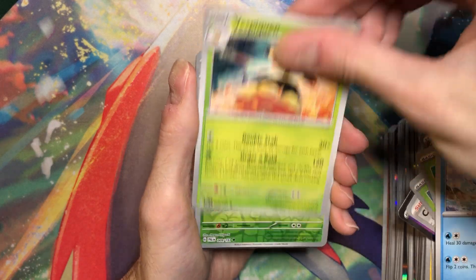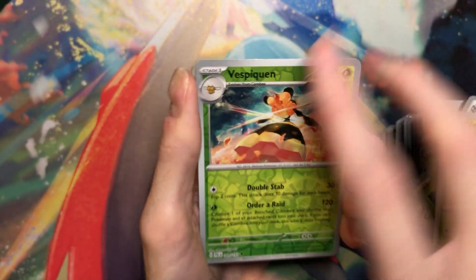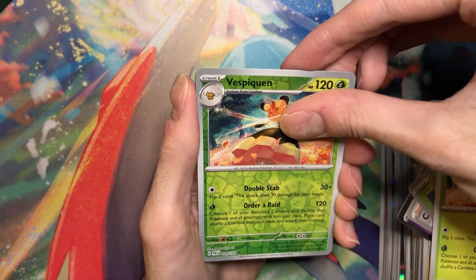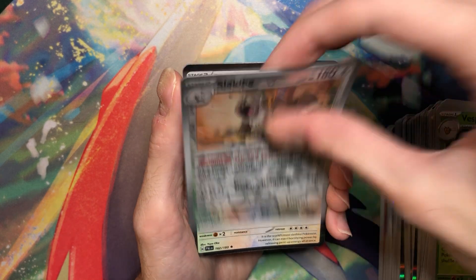Altaria, Azumarill, Vespiquen. By the way - notice that there's no second E there in Vespiquen. And they even had room to put the second E, there's enough space. But for some reason they just didn't. I don't know what the reason is.